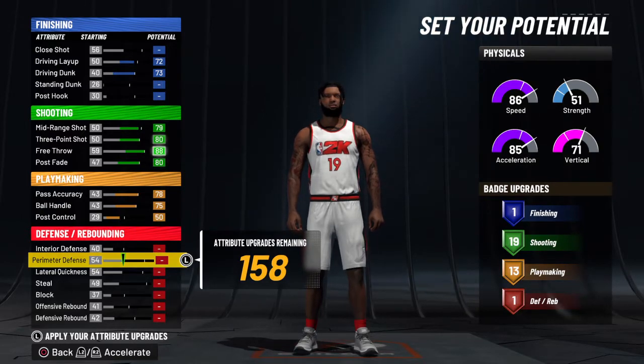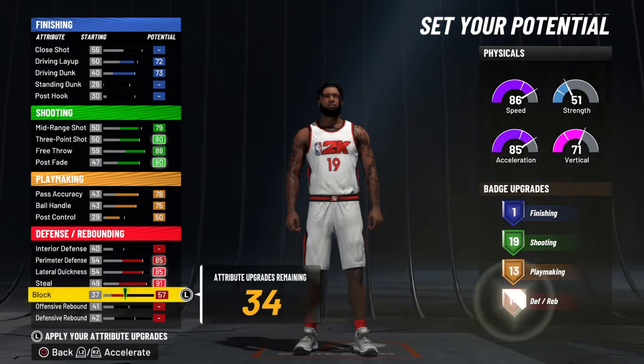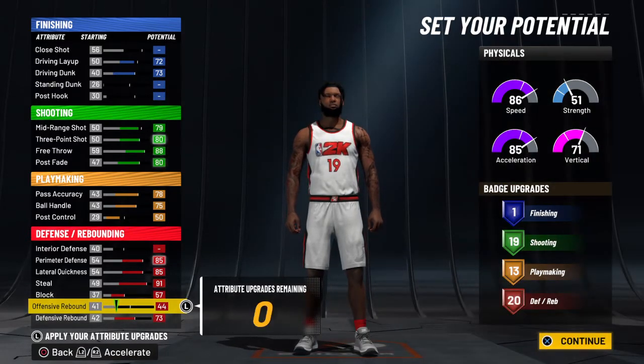Max out your perimeter defense, lateral quickness, your steal, your block, and your defensive rebound. Put three on your offensive rebound.